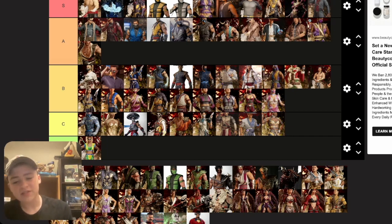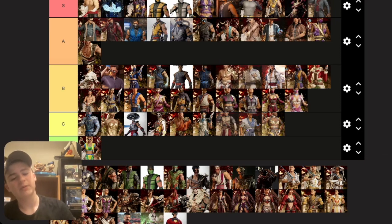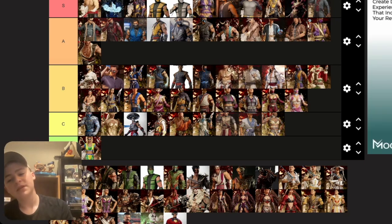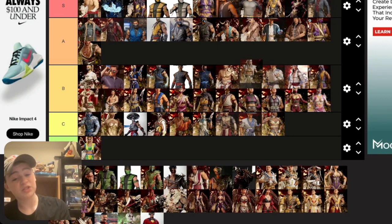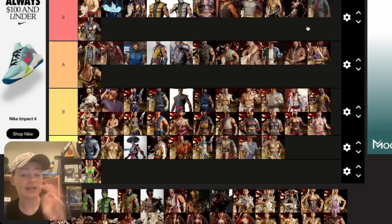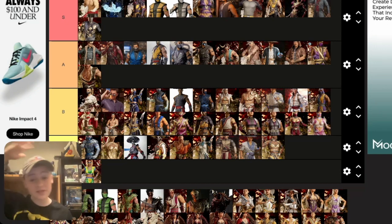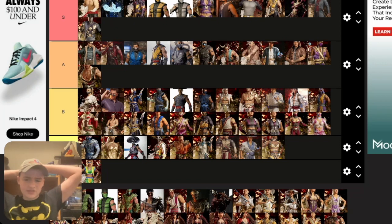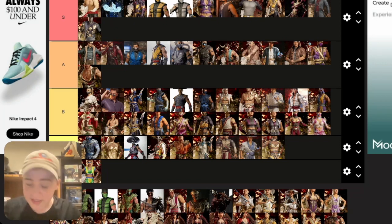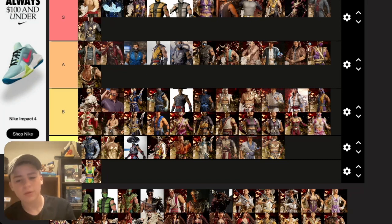Geras — his base skin is pretty decent, kind of similar to MK11, didn't change much. The Union of Light I don't mind, it's all right, around the same area as the base. The Order of Darkness Geras I really like the colors on. I remember discovering it in the shrine before I knew it was out — found it for a thousand coins and had to look it up. It's a really cool skin.